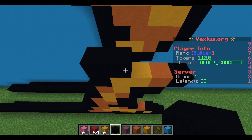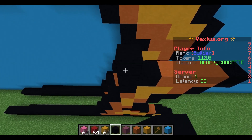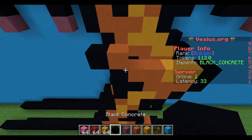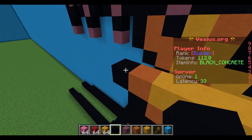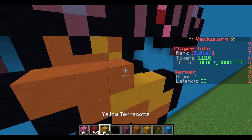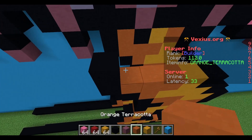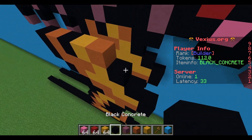Your next layer: two black concrete, three orange terracotta, then a black concrete. Following layer: black concrete, two orange terracotta, two yellow terracotta, then a black concrete. Next layer: place orange terracotta and extend one black concrete to the left; to the right place three yellow terracotta then a black concrete. Following layer: start with three orange terracotta with an extension of black concrete to the left; to the right place a yellow terracotta then a black concrete. Next layer: black concrete, orange terracotta, black concrete, yellow terracotta, orange terracotta, then two black concrete.